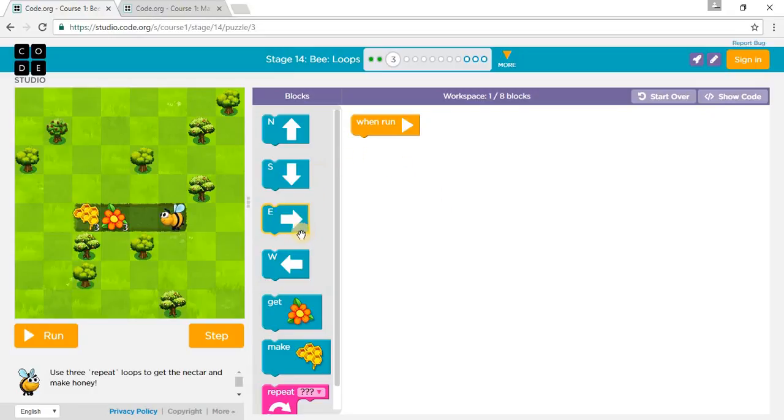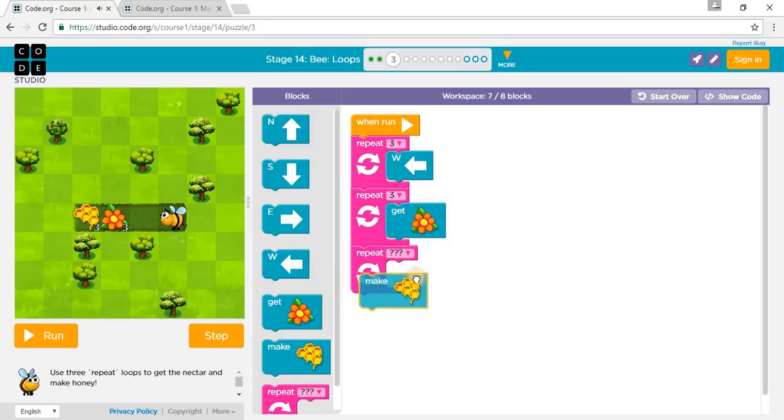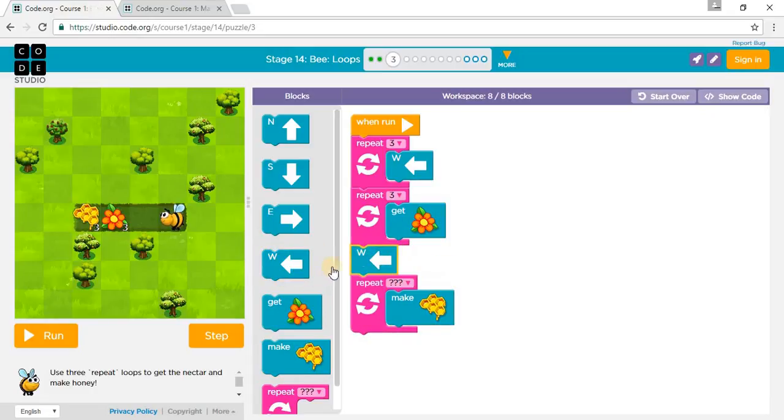So we go one West, right here, another West, right there, and then we move right there and get the Nectar. Put this in a repeat three times. Repeat this three times, and then we go get that. Repeat to get Nectar three times, and then another three times, make Honey. And you have another West between those. Let's run.